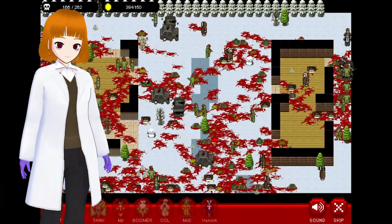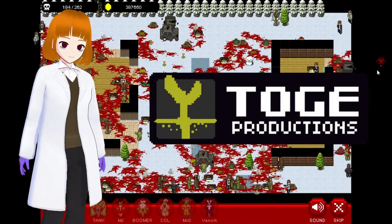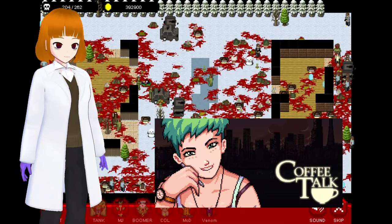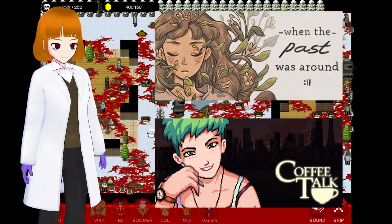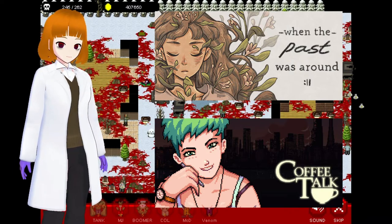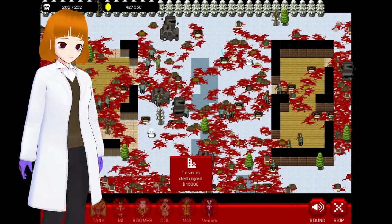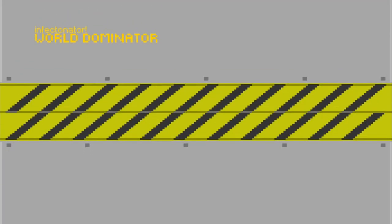Infectinator is a series of games developed by Target Production. You might know them from their game Coffee Talk and the game When the Past Was Around that they published. To be honest, I haven't played either of those, but I'm glad that the developer of the Flash game I played back then is still around.